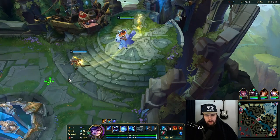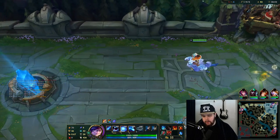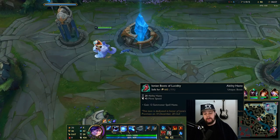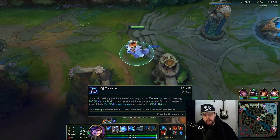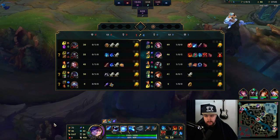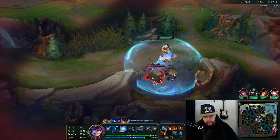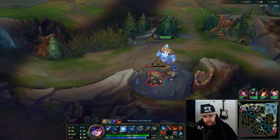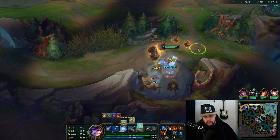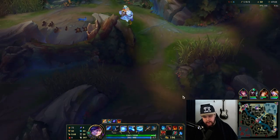I'm gonna go Bami's Cinder and CDR boots because we have a really good recall. If I only had around a thousand gold I would prioritize the CDR boots over Bami's Cinder, because they give 20 ability haste which works really well with Q cooldown - meaning jungle clear speed and objective clear speed. The first item we're going for is Sunfire for clear speed purposes, and the ability haste is just great on Nunu for more Qs.